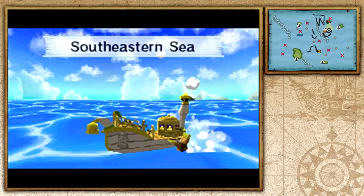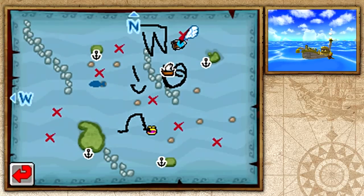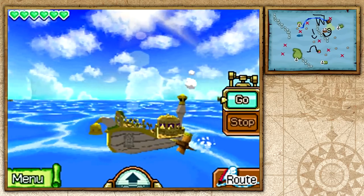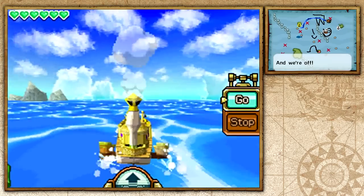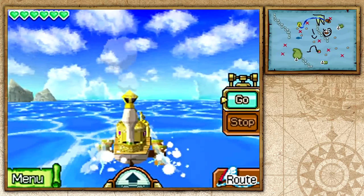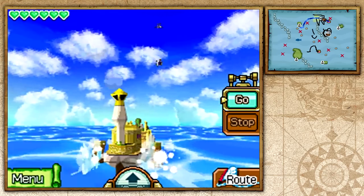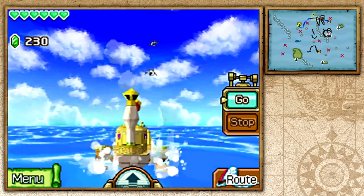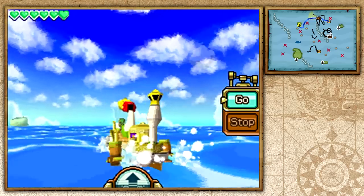Hello everybody and welcome back to Legend of Zelda Phantom Hourglass. I'm Zelda Master and in this episode we're going to start off by heading to Hero Island and getting ourselves two new treasure maps. Now that we have access to the northeastern quadrant, we have two new treasure maps we can get from the Hero Island minigame that will give us things to search in the northeastern quadrant.